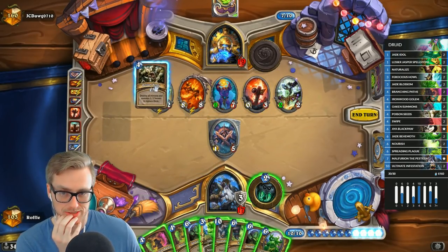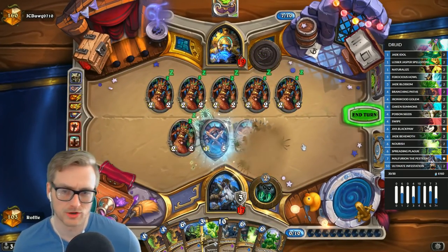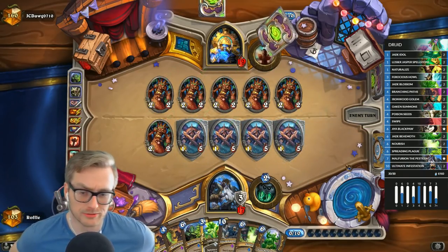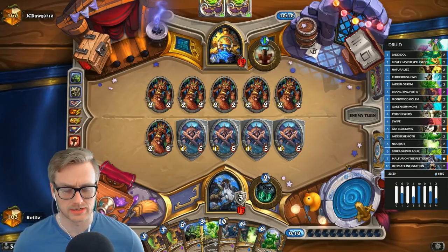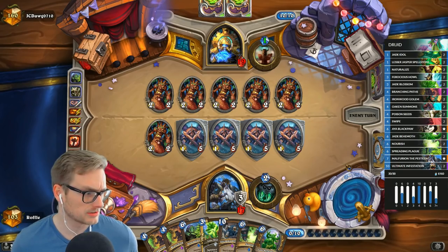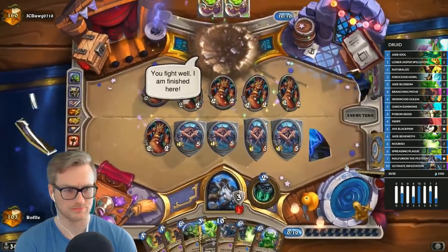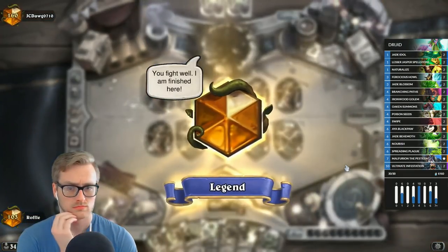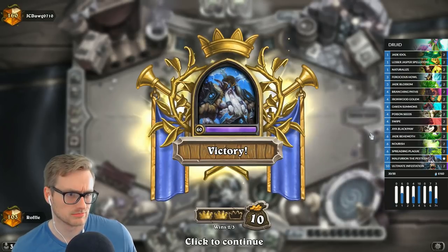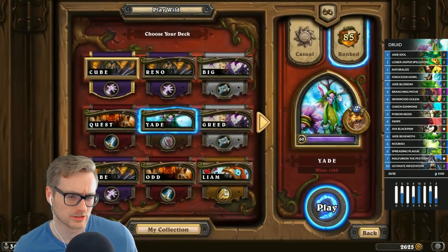It's just a Seeds and Plague right there — there are too many high-value minions on the board. This is where you want to Devolve. And even then, Devolve doesn't win from here because I have a second Plague. That Devolve was suspect and probably game-losing — not just because it gave me the Rag, but because the situation didn't call for it. I think where we won that game was actually in the early turns.